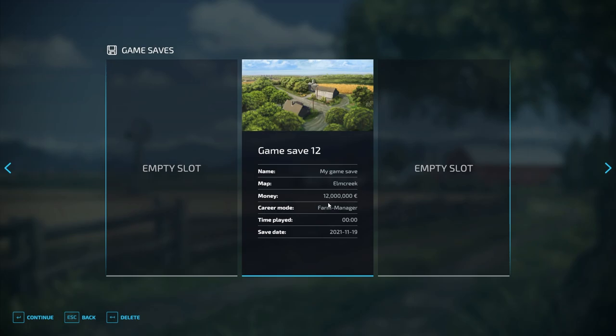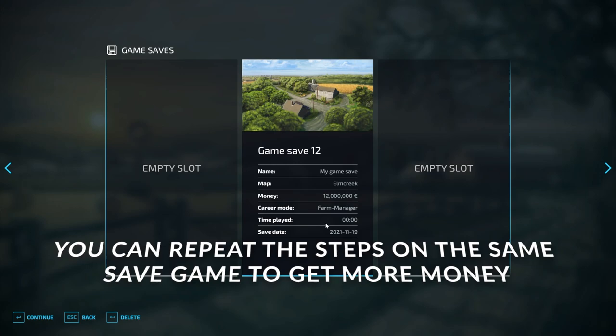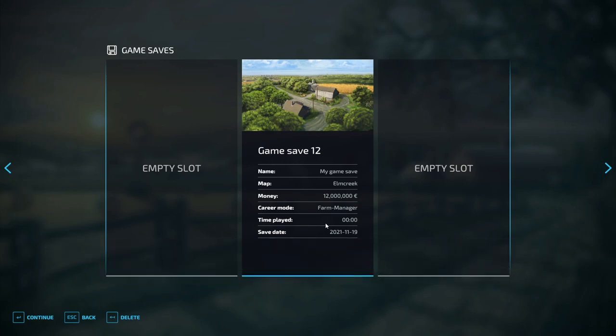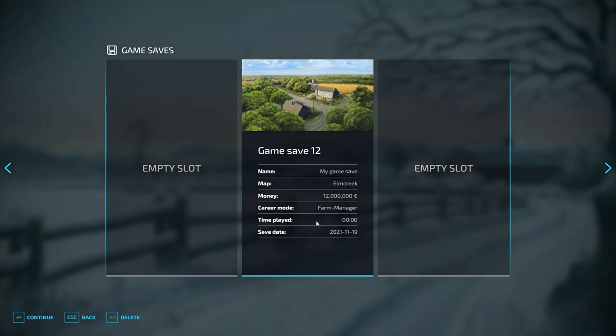If you want to, you can merge all the farms by loading into single player and saving, then go back into multiplayer with that same save and create a bunch more farms to keep adding money. You can multiply it as much as you want. It didn't take me very long to do all that — maybe two or three minutes.